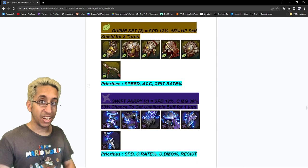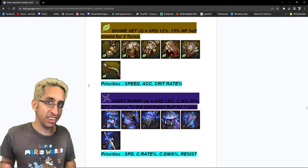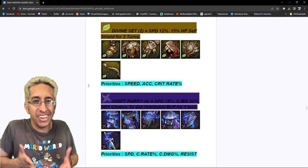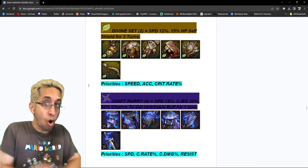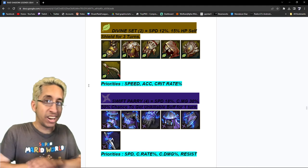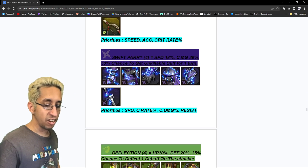Divine Speed set — amazing, just like the speed set. It's hard to get the good stats in it, which is sad. What I'm looking for: speed, accuracy, and crit rate. That's all I look for. I don't look for PCTS or resistance. Those are the three stats I look for — if it doesn't have them, instant sell. If it's low rolling, instant sell.